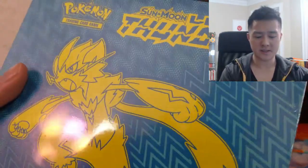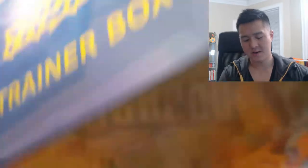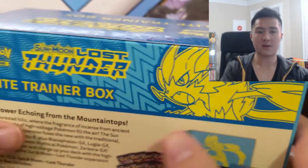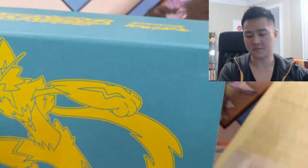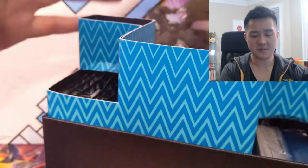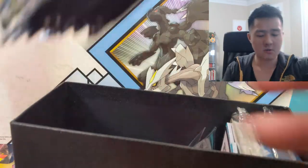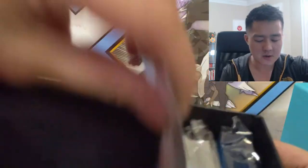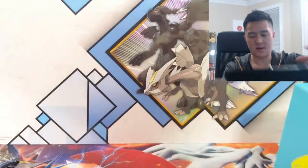All right, let's do this — Lost Thunder. It's been a little bit since we opened some of these packs, and it's been quite a while since we opened an Elite Trainer Box, that's for sure. I do like these boxes — I really enjoy using them as storage. We got our eight packs, let's just make sure we have the correct number — yep, eight. We got some dice and stuff, a code card, and pretty good sleeves.